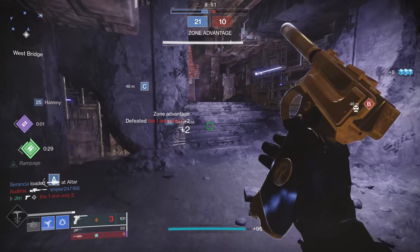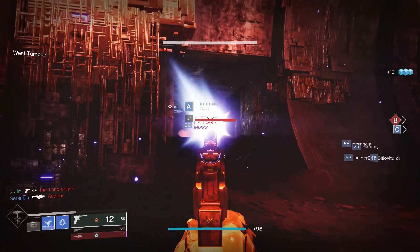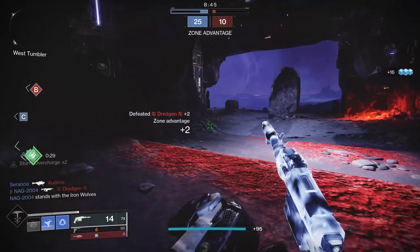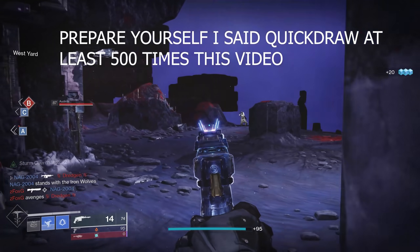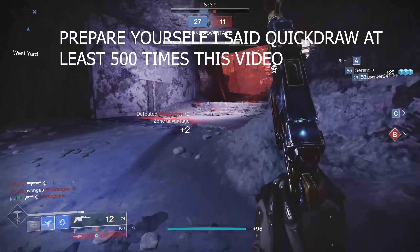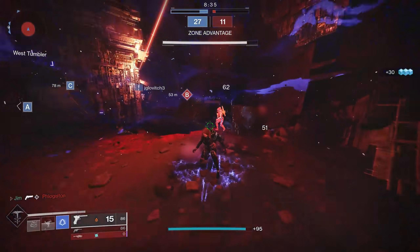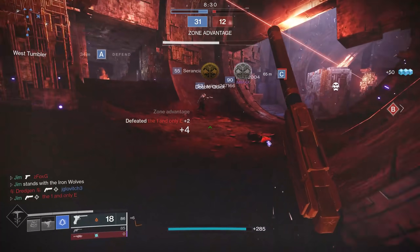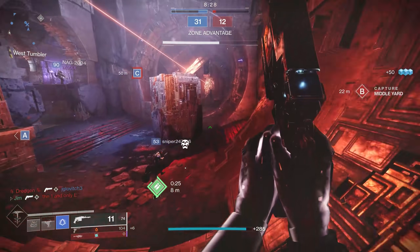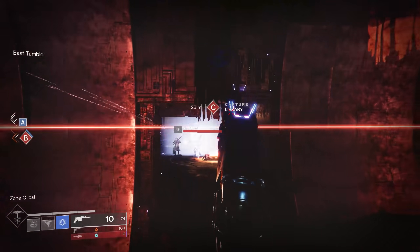Going back to quickdraw — so what is quickdraw? Quickdraw lets you pull out the weapon a lot quicker. So if you have quickdraw on your shotgun, it will let you pull your shotgun out extremely quickly compared to not having quickdraw. And if you have quickdraw on your primary, it lets you pull out the gun a lot faster. On top of that, it also lets you ADS a lot faster too. It bumps up the handling stat tremendously — it's a night and day difference.